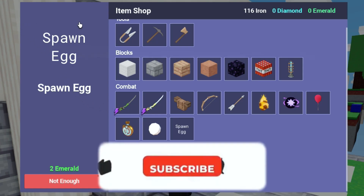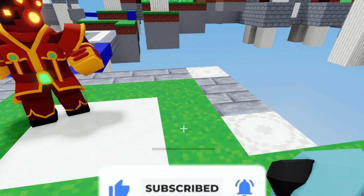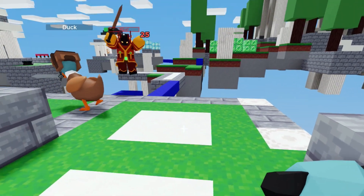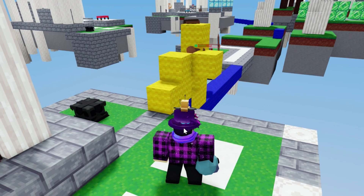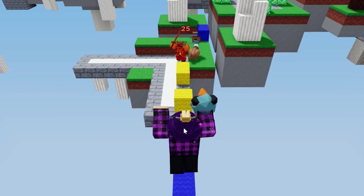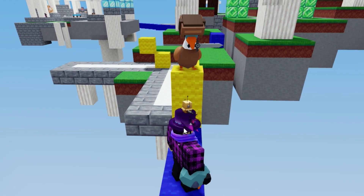The duck eggs cost two emeralds each. Let's go ahead and try these out — you have to put them on the ground. These are overpowered: they do 25 damage and they even have armor. That is actually OP.